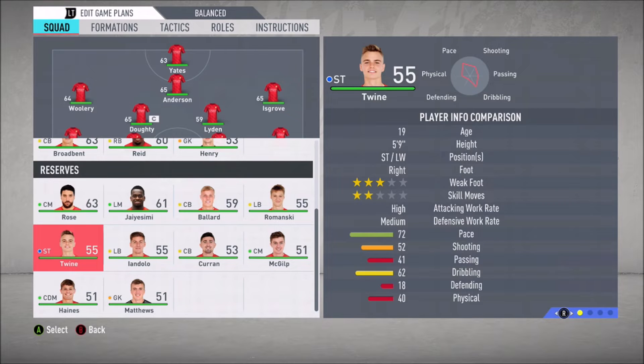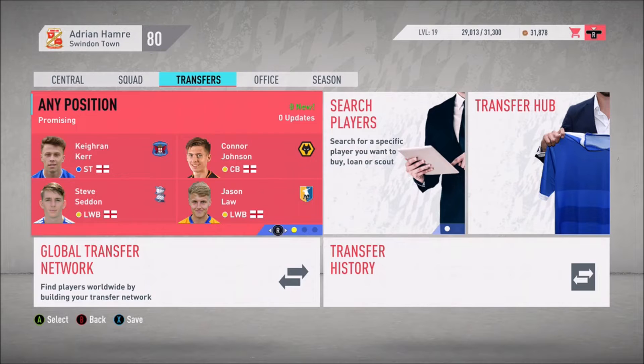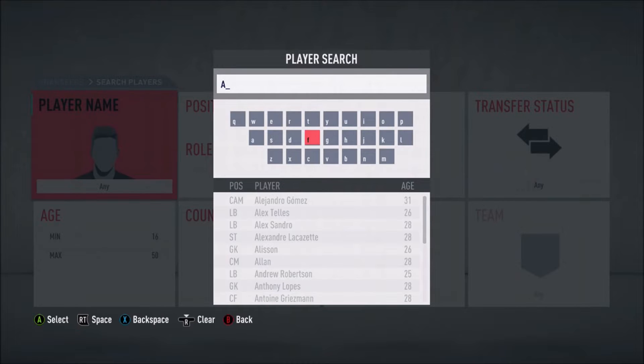Reserve players include Romanski, Durand, Iandolo, Scottie Twine, Ains, and Matthews. Let's go ahead and look for some players we can acquire during this first transfer window.